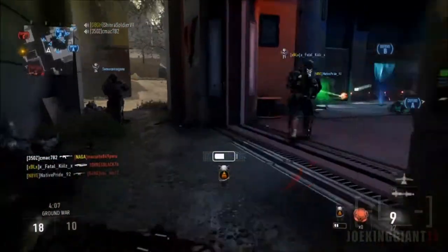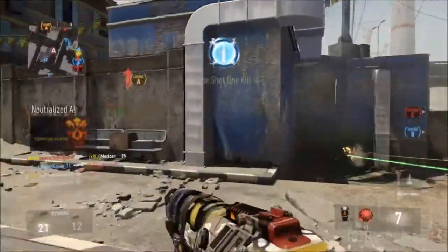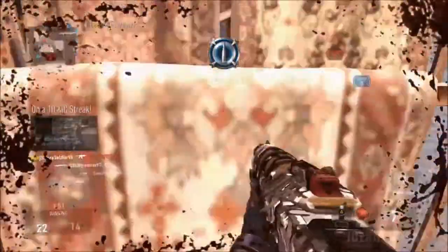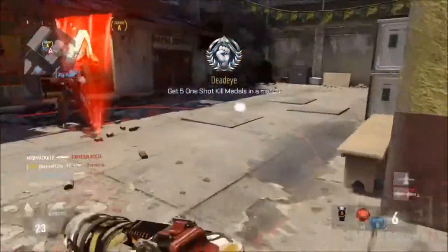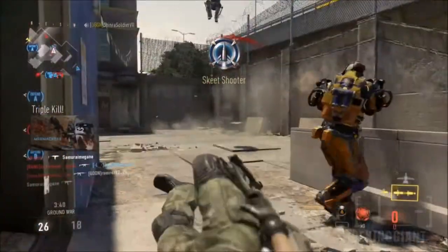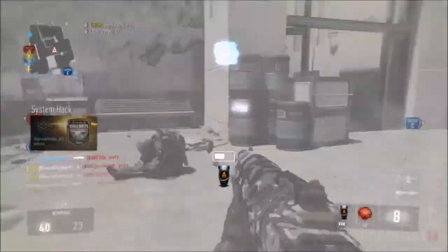Anyways, moving on to our topic: the weapon I'm using in this gameplay is called the TAC-19 Uppercut. That is the version of the TAC-19 I'm using, and what this version gives you is more damage — that's it. Once you unlock the attachment for this gun, you're going to pretty much have an 80% chance of getting an instant kill all the time.